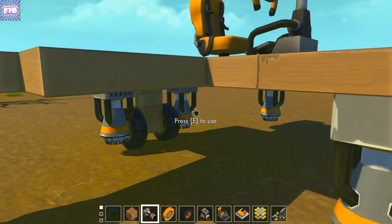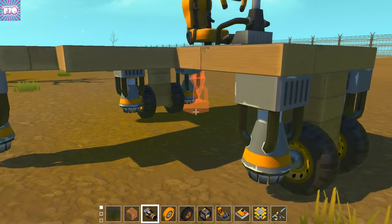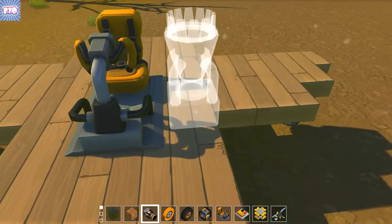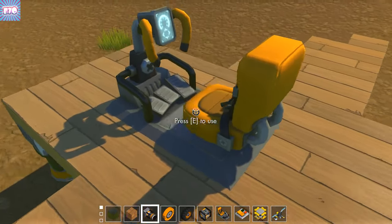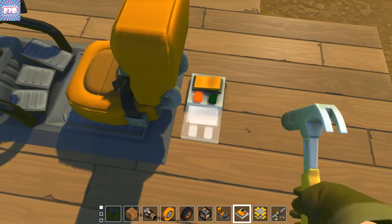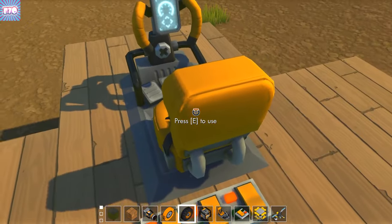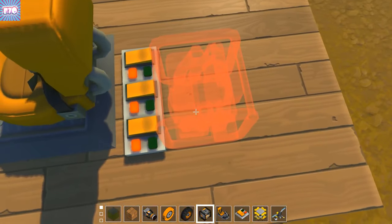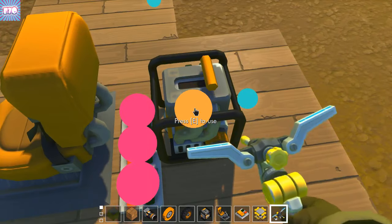So this plane is gonna be okay I guess, but it could be better. How do you get on the plane? Okay, I'm on my plane. So now I need a switch, a switch, and a switch just to keep it even - but only one of the switches is gonna work. Also I need a motor, and now I can start to connect everything up.